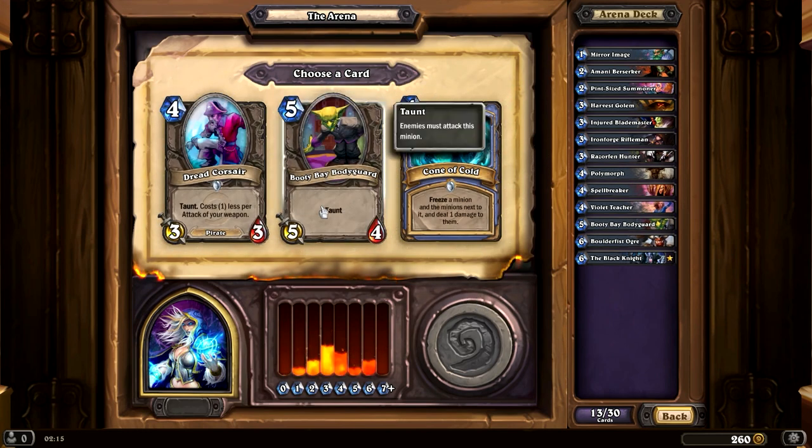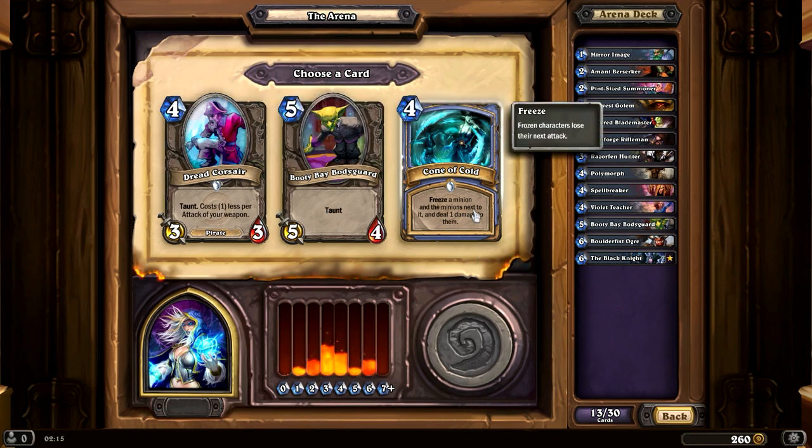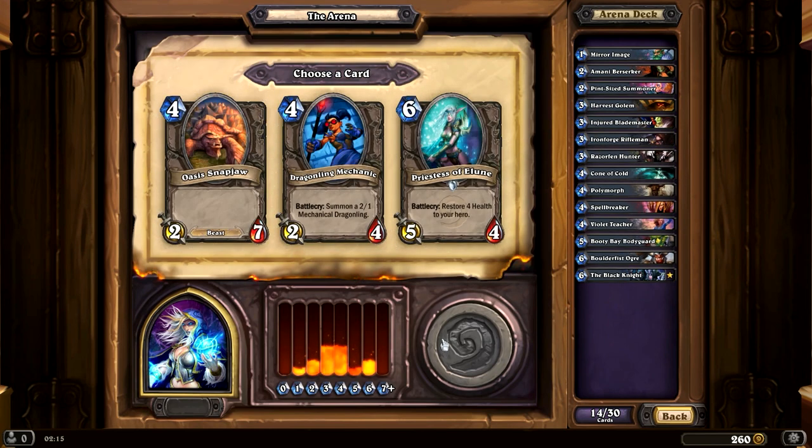Oh, we have another Booty Bay Bodyguard — bloody good. Bloodsail Corsair is not good. Cone of Cold freezes a minion and the minions next to it and deals 1 damage — that sounds like it could be pretty good, but I'm not sure. Tough call. I'll get the Cone of Cold, I guess. Not sure if that was the best choice. A 5/4 that restores 4 health, and Oasis Snapjaw, which is a 2/7 for 4. I'm thinking I might go with the Oasis Snapjaw.